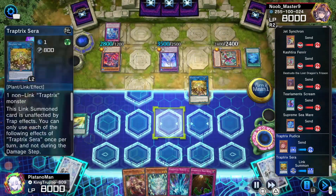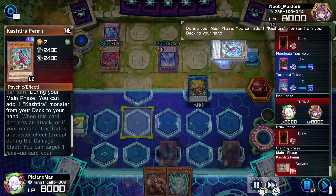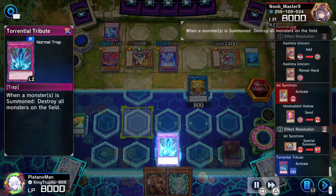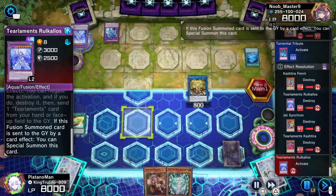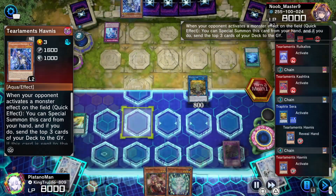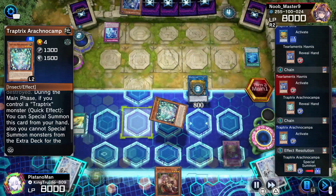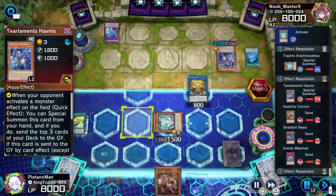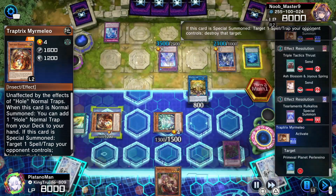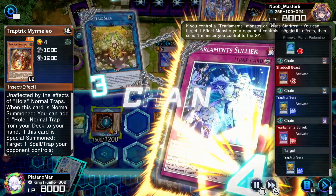We go into our Sera, set two and pass. He activates Fenrir searching for the Unicorn. Then he activates Jet Synchron to special summon itself — I hit him with the Torrential Tribute right when he stepped on the mine, blowing up his whole field. That triggers Tearlament Kashtira and the Kick Holos. I activate Sera and the Arachnocampa, and because a trap card was used Sera special summons a Traptrix monster, so I bring out Myrmeleo which lets me pop one of his smaller trap cards — I target his field spell.